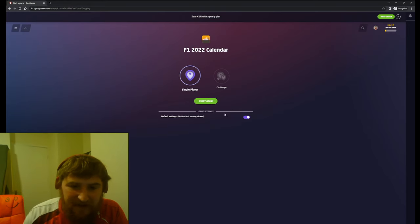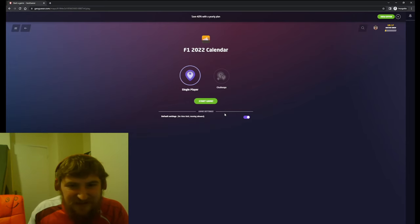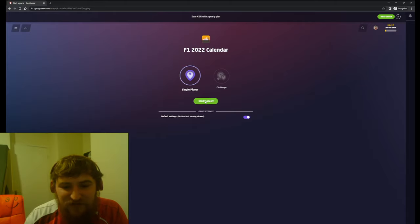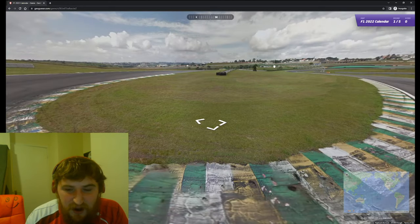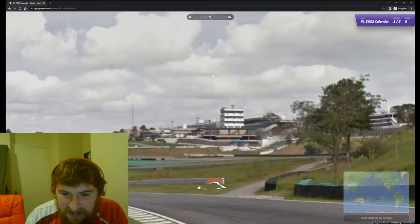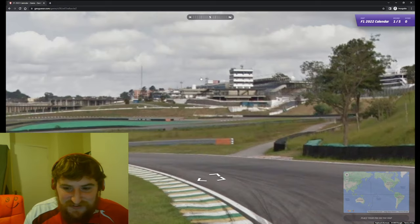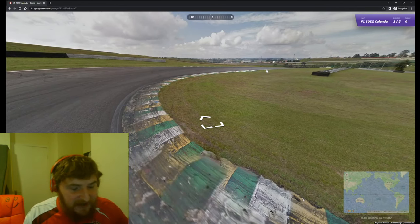I'm going to try not to move but I will allow it because I have done a couple of practice rounds and sometimes it puts you out behind the track on a random road. So if that's the case, we are going to move to see the track of course. I'm also going to allow myself to search where the track is in the country, because in a lot of cases I don't actually know where these tracks are in relation to the country that we're in. The aim of the game is to recognize the track just by looking at it, hopefully without moving.